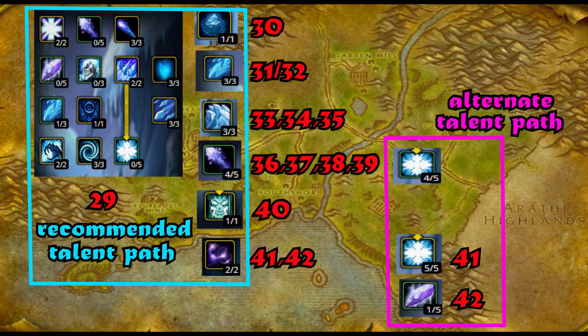These are your talents on the screen. At 29 you'll finish Frost Channeling, 30 Ice Block, 31-32 Piercing Ice, 33 through 35 Imp Cone of Cold, 36 through 39 Imp Frost Bolt, 40 Ice Barrier, and 41-42 is going to be Arcane Subtlety, 2 out of 2.